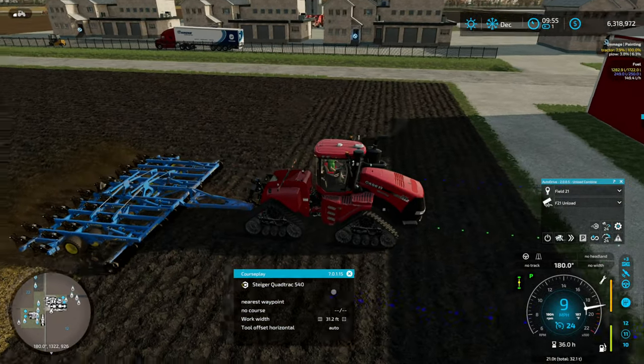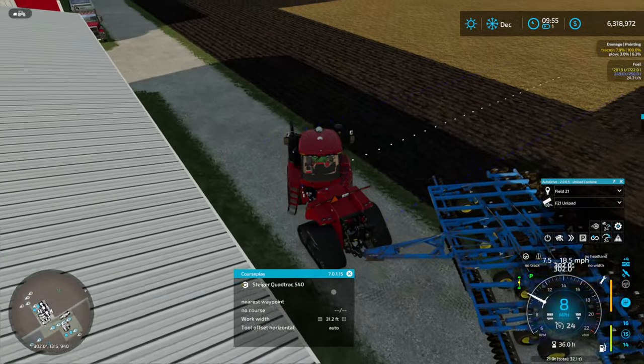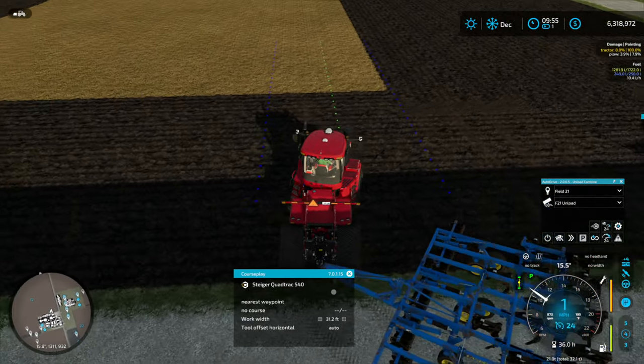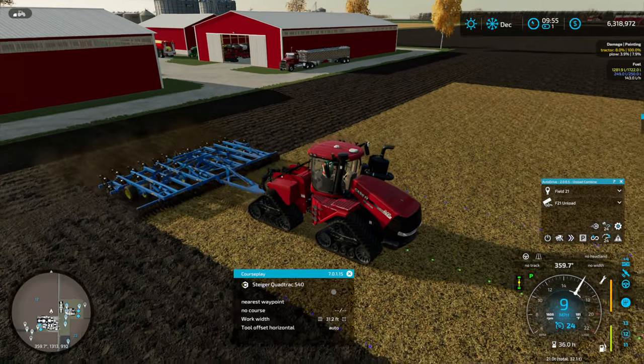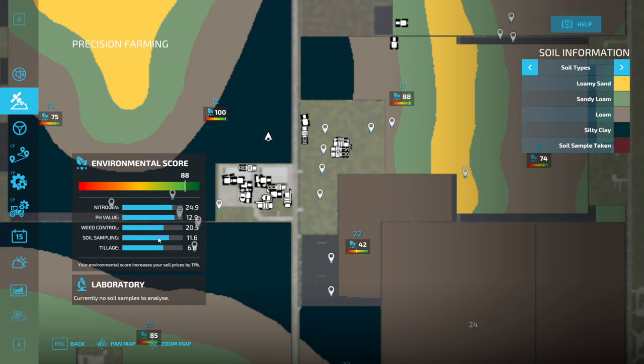If you're looking for the best environmental score, when you first buy a field — even though you don't want to use it for a field — maybe the first time around you should actually use it as a field and get the environmental score up. I'm not going to complain about the environmental score we have at the moment. When we're sitting at 88, that's pretty decent, if you ask me.